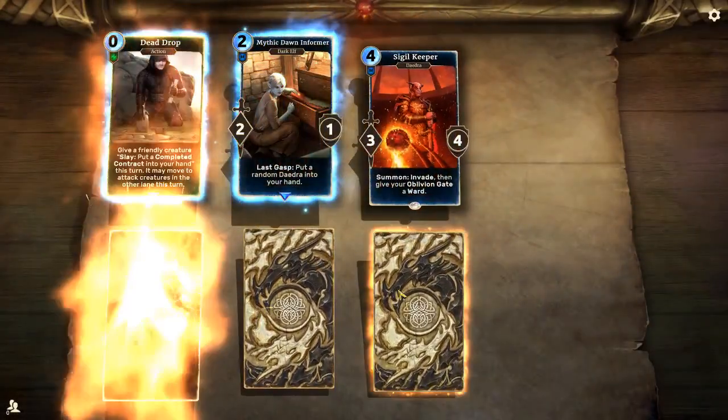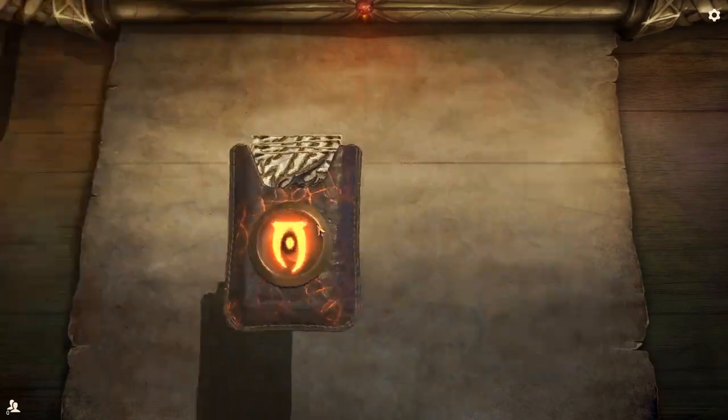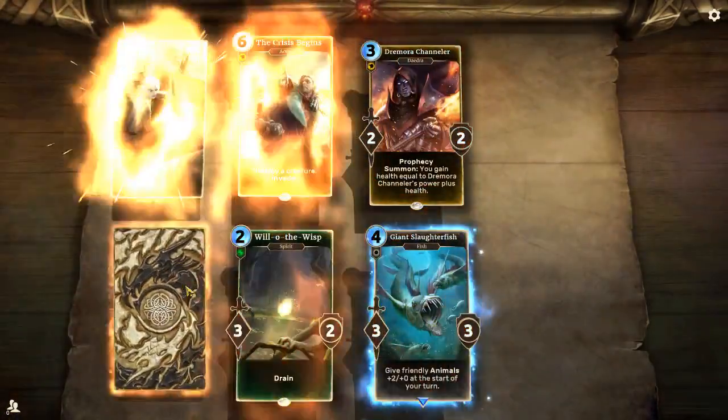What does this do? Does it damage my creature, give a creature? That's going to work well with our Legendary Goblins we've got.